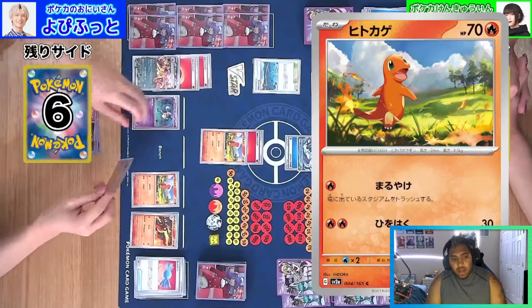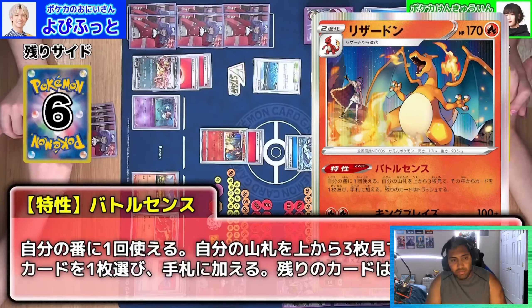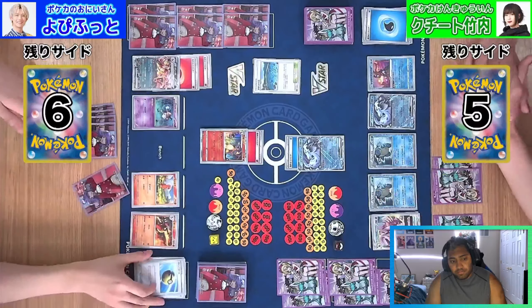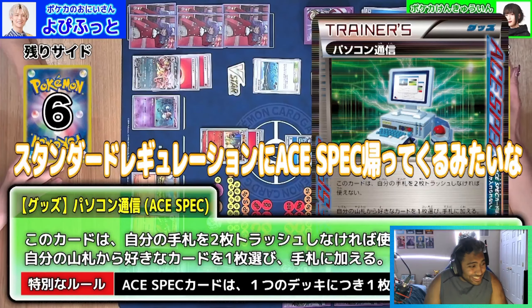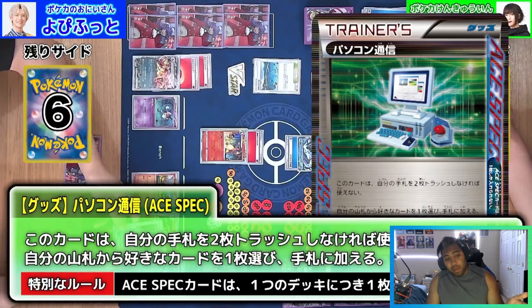Capturing Aroma is a very standard staple consistency card. So we don't have to play Ultra Ball — cards like Quick Ball and Nest Ball will come into play. We see the A-Spec Computer Search: discard two cards from your hand, get any one card from the deck. An absolutely insane card for when it was Standard legal, and absolutely insane in Expanded. A-Specs are coming back, by the way.